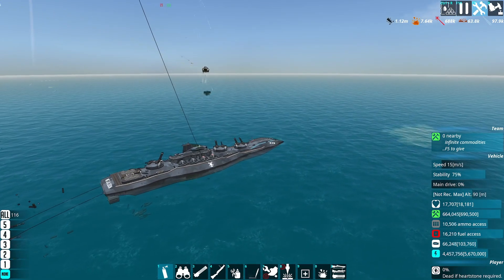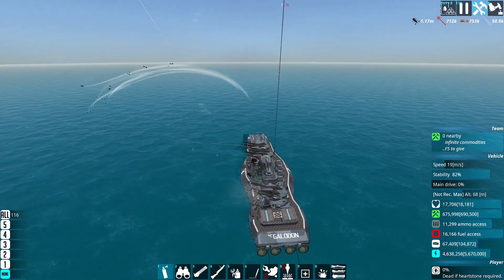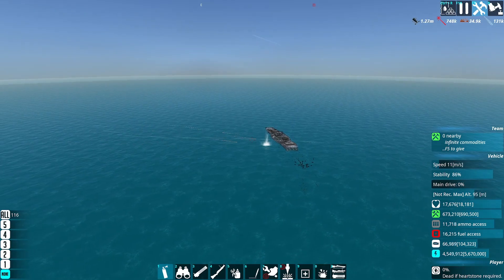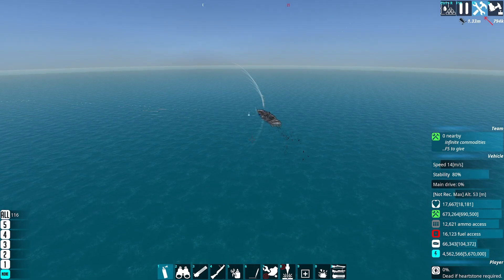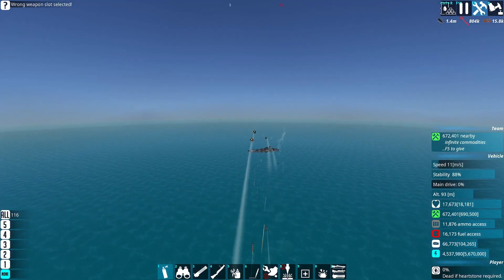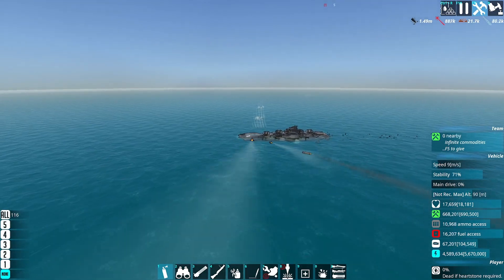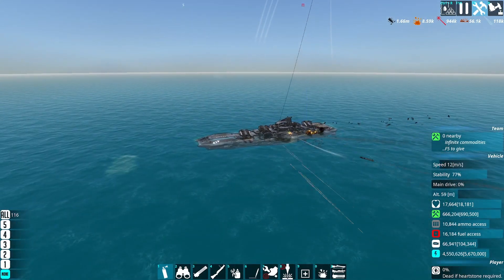These remote-guided missiles are still coming in decently. These are the ones I was more interested in because they can't turn as much as they get close to a target, but they hit as well. We'd probably have to get pretty low on stability before we have issues fighting capital ships with remote-guided missiles. I do expect them to have some issues targeting smaller ships, because we're going to notice a bit of wiggle on them — maybe more than a little bit. So while they can still hit a capital ship, it's not amazing.